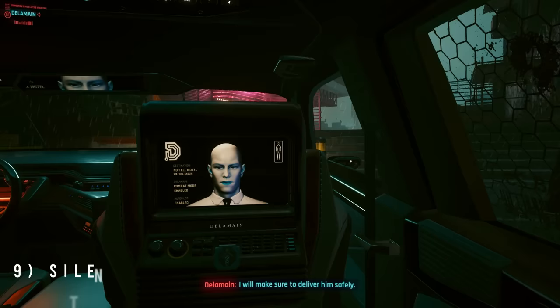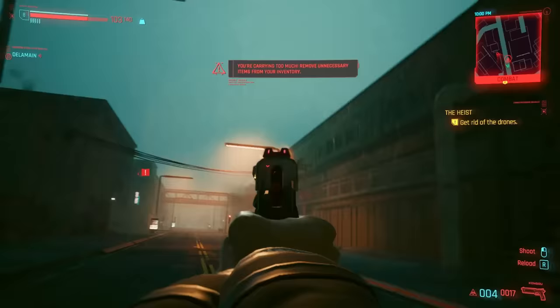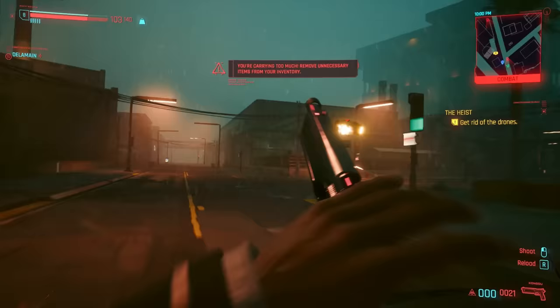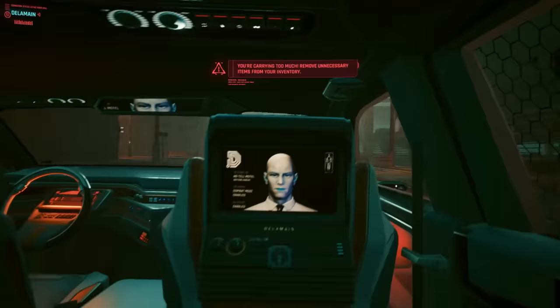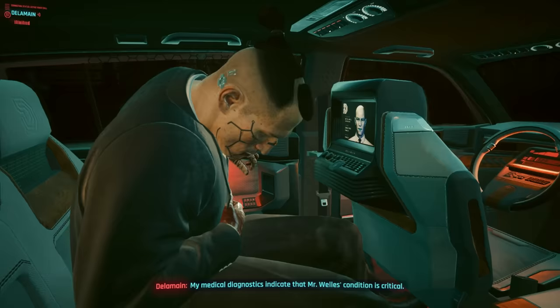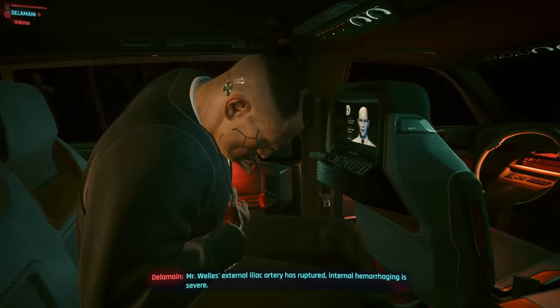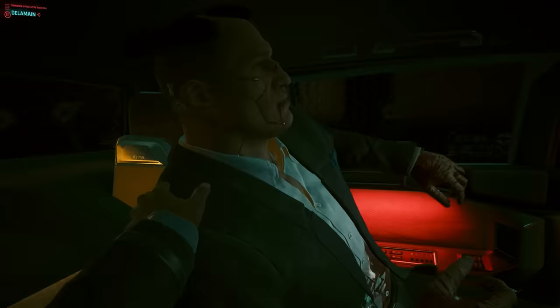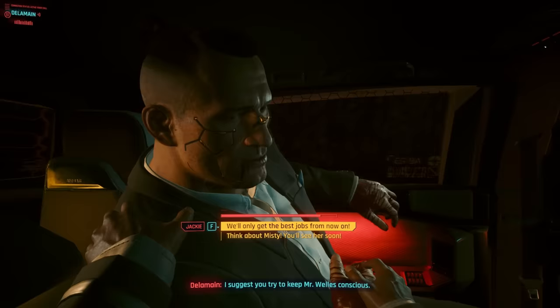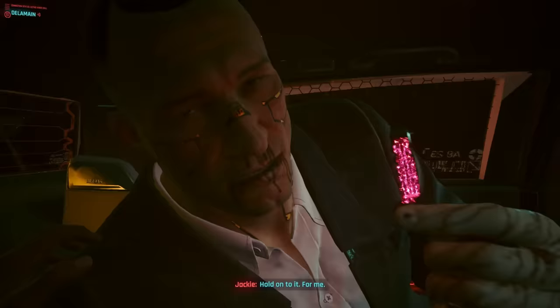Number nine: The Silent Protagonist. Jackie's death scene is one of the saddest moments of the game, where he and V share some heartfelt final moments together. But each of the dialogue options is on a timer, and if you choose to do nothing, V just remains silent for almost the entire scene, leading to one of the most unintentionally awkward moments of the game. Delamain narrates: 'My medical diagnostics indicate that Mr. Wells' condition is critical. Mr. Wells' external iliac artery has ruptured. Internal hemorrhaging is severe. I suggest you try to keep Mr. Wells conscious.' Jackie whispers: 'Biochip... hold on to it... for me.'